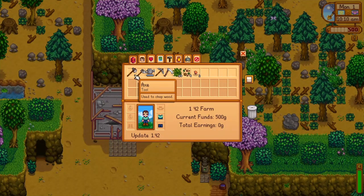Artifact troves can be broken open by Clint to yield artifacts. They added caviar, roe, and aged roe. They added a dark sword and a deluxe scarecrow — given when you collect all rare crows, it has double the radius. They added dinosaur mayonnaise processed from dinosaur eggs. There's a golden scythe. They added a mini jukebox to place anywhere on the farm or in farm buildings to play previously heard music.